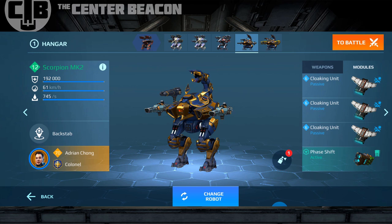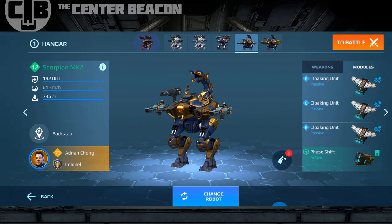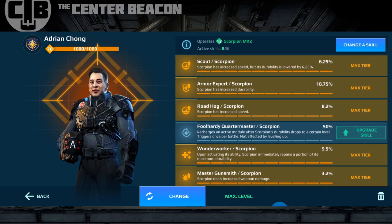This chariot right here is going to be our test machine. You can see we have three cloaking units on it — we already looked at that card earlier. These things stack; it is a one-time effect as you can see. Every time somebody hits me they're going to use up one of these three cloaking units, so we want to try to avoid stray shots as we're moving into position, because if you take too much damage those things will tick off and be useless to you for the rest of the match.